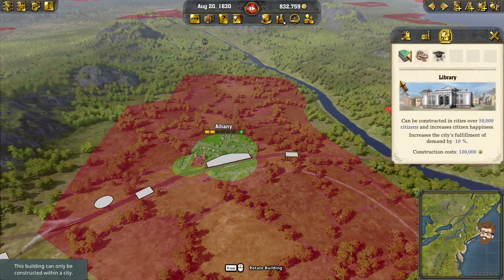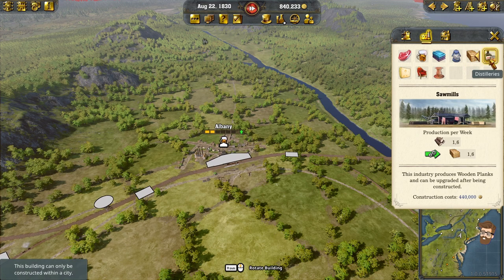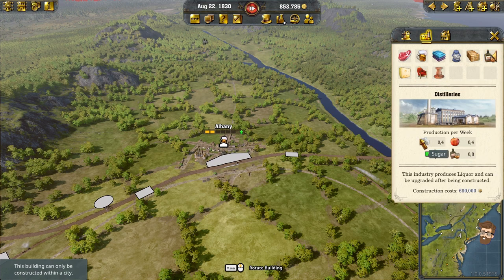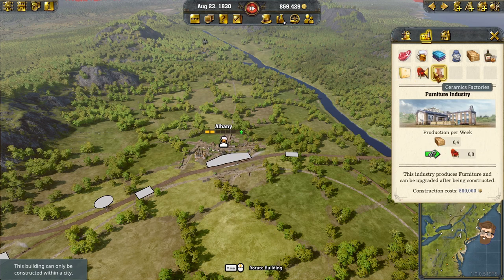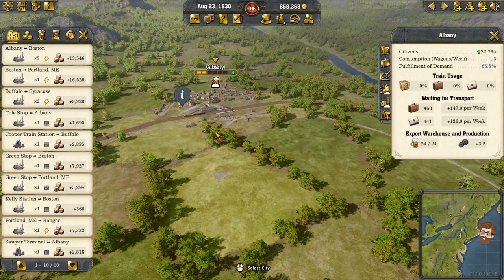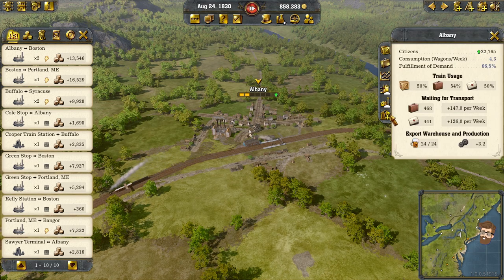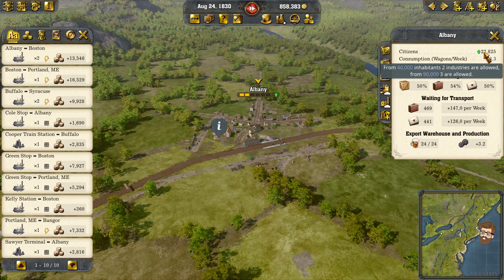I do think maybe a cloth industry being built in Albany would help things. Let's see if we can do that — construct city buildings, a factory. A weaving mill will take wool and turn it into cloth. It's going to cost about half of what I've got in the bank right now, and I do like the idea of it. Can't be established because we already have an industry here. So once it grows to 40,000 inhabitants, two industries are allowed, and three from 90,000. That's another reason we need to grow Albany — we need to get something else to produce here.